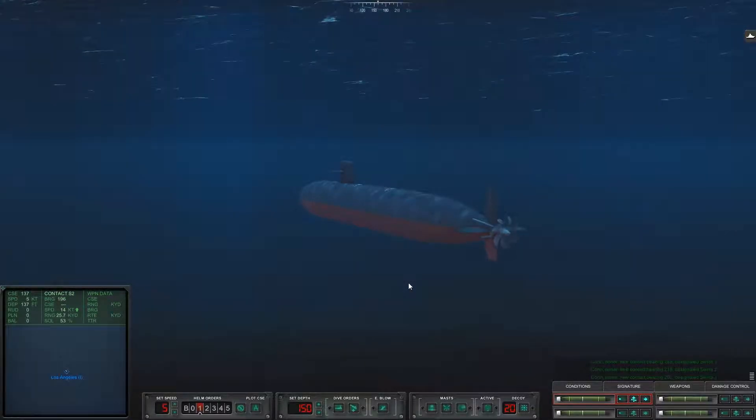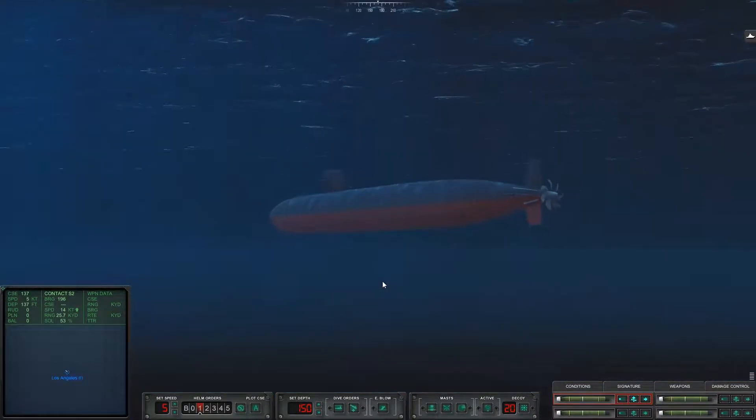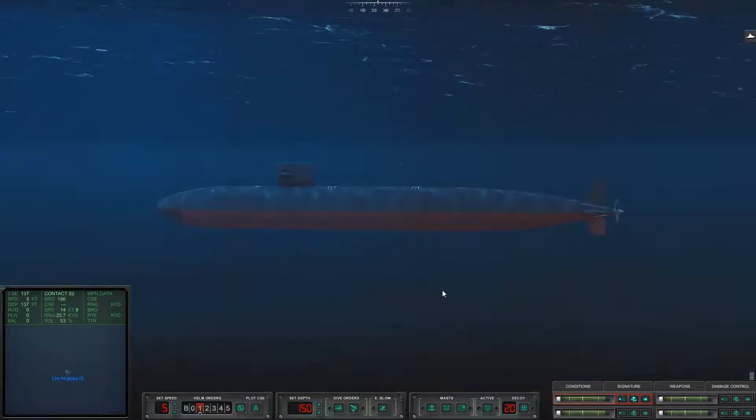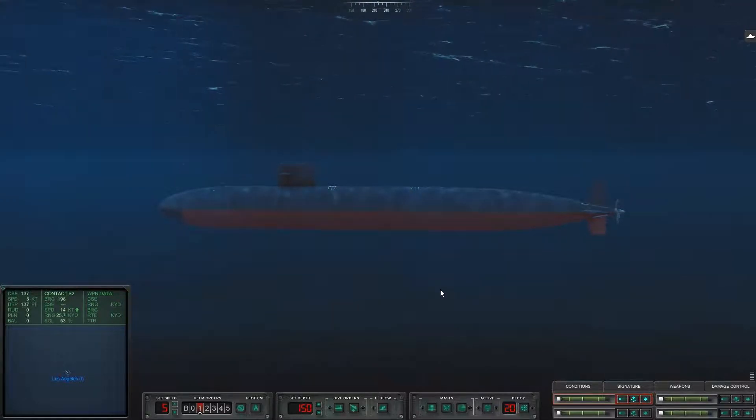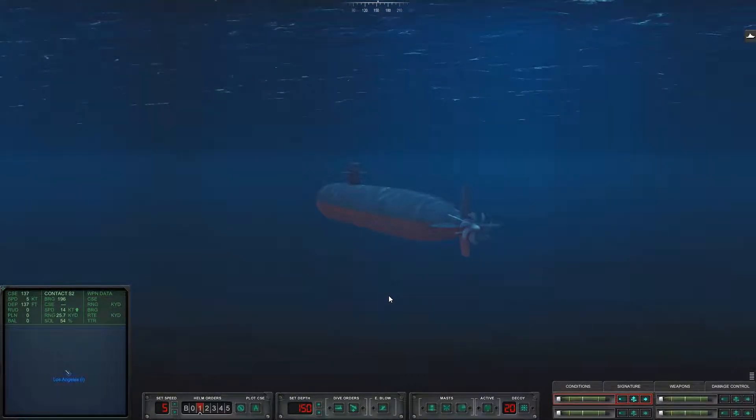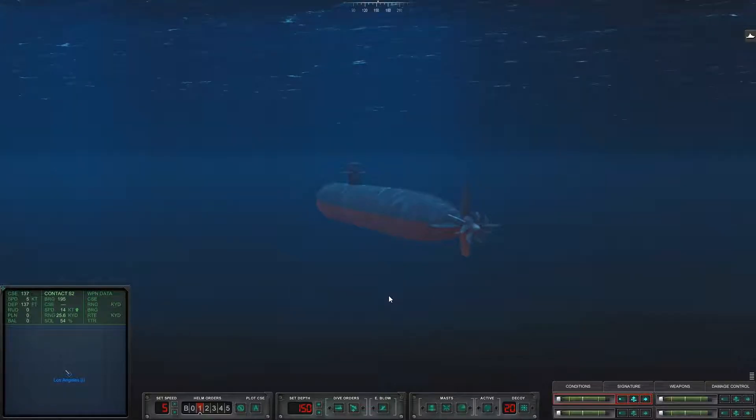G'day guys, it's Captain Carter and welcome back to another episode of Cold Waters. This is gonna be another tutorial and today I'm gonna teach you guys how to track down the Red October. Like we start any tutorial or any mission, we are going to rig the ship for quiet operation. Hit that Shift S key.